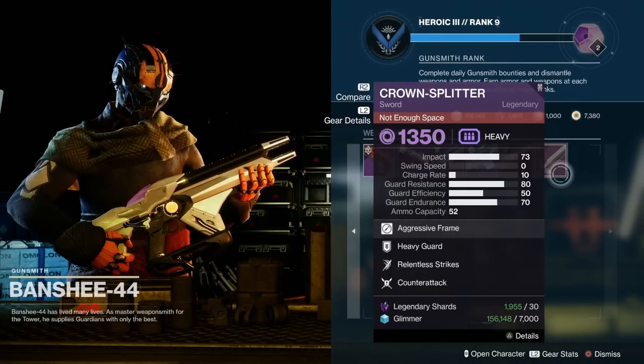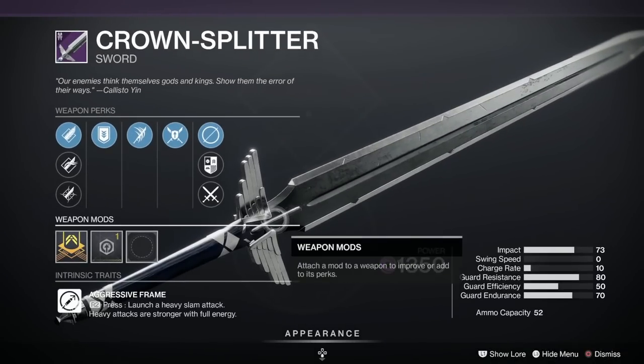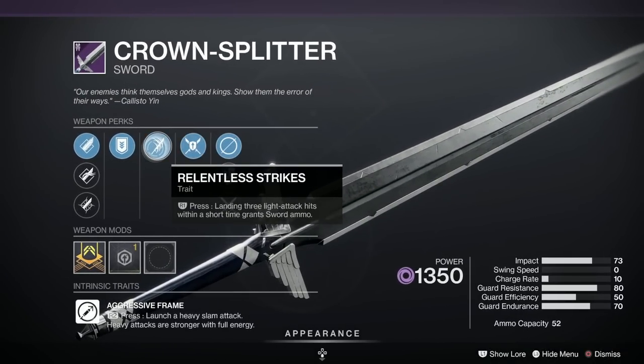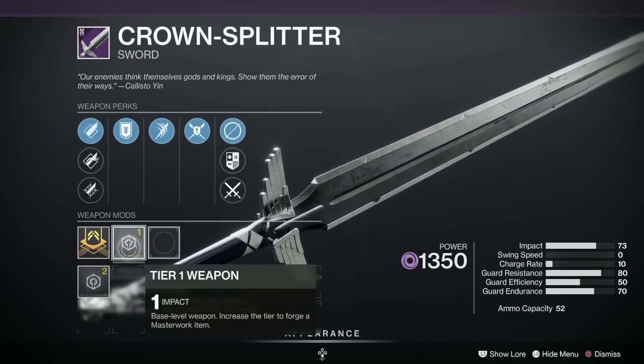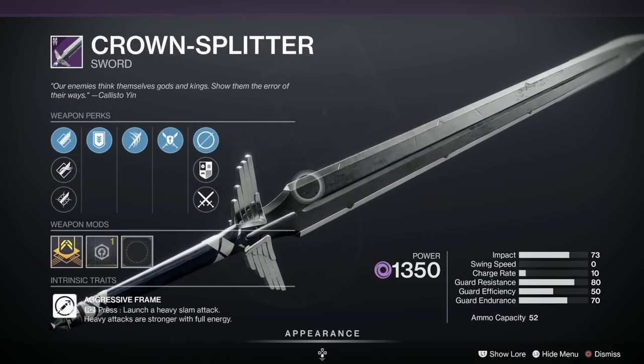And we're back with swords this week. This of course is the Crown Splitter for the Titans — we've got Counter Attack, Relentless Strikes, Heavy Guard, Hungry Edge, Glен's Close, and Tempered Edge as well, and it's got an Impact masterwork. Not a very popular roll — been given a D.